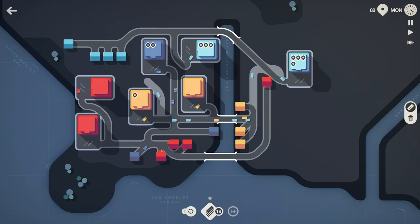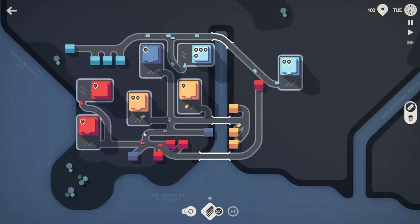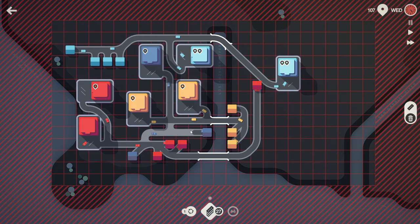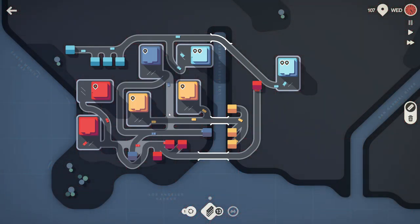I go over to here and we have light blue completely separated. I could even separate dark blue to some extent - we have a lot of roads so I'll do that quickly. We can delete all this, let blue go here and red go around blue. Now yellow has its own road network, dark blue, light blue, and red each separated. Let's speed it up.